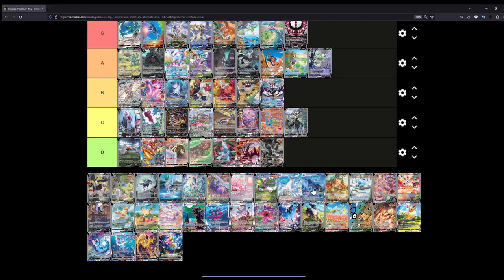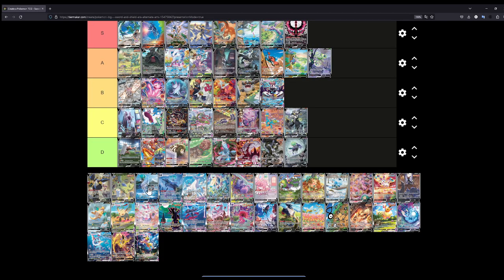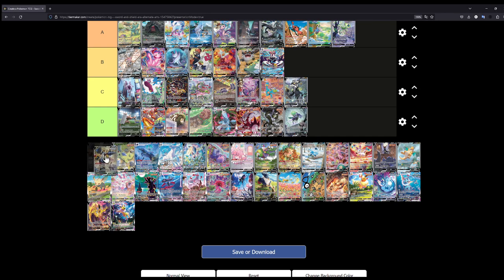Let's rank the Calyrexes. We have the Shadow Rider, the Ice Rider, and also the VMAX versions. For the Shadow Rider Calyrex V — you do have some Pokémon in the background — let's put this at D. The Ice Rider Calyrex V though, I really like. You have a lot of Pokémon in the background — a Teddiursa, a Deerling, a Seel. Let's put this at the same level as the Glaceon VMAX.